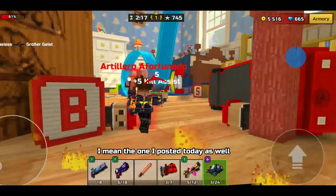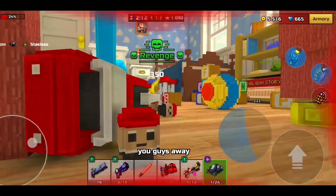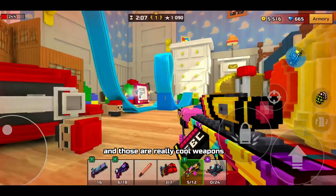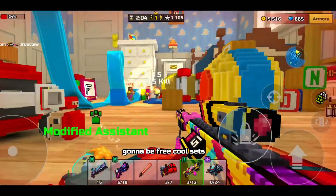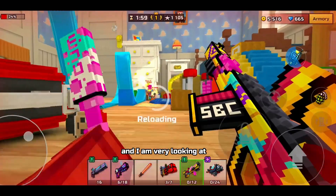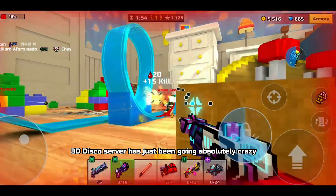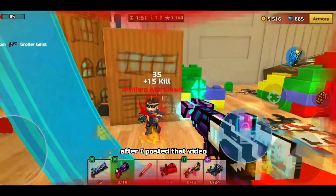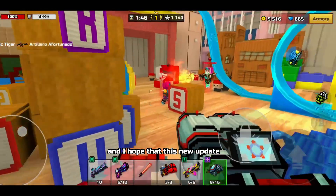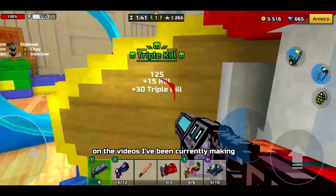In the video I posted today before this one, I also showed some weapons that will probably be in the new update — really cool weapons and sets. Overall there are going to be three cool sets, and the designs are really nice. The Pixel Gun 3D Discord server has been going absolutely crazy after I posted that video. I hope this new update will be better than any other one, and I'd really like your feedback on the videos I've been making.